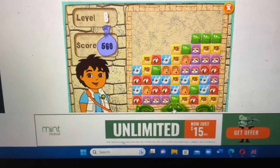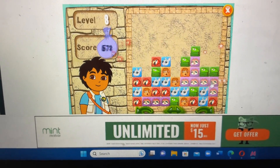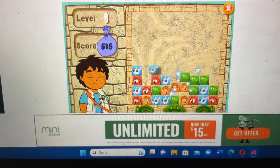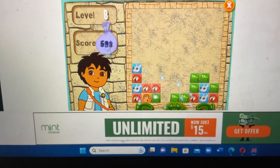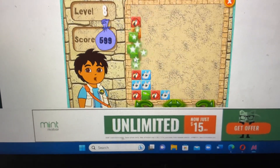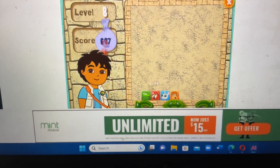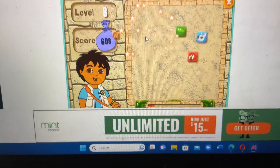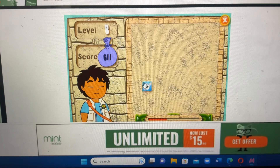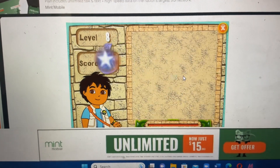Click on a group of blocks that are next to each other. Get rid of the jaguar, parrot, sloth, sloth, parrot, chinchilla, monkey, chinchilla, parrot, snake, snake, chinchilla. Parrot, monkey, parrot, monkey, parrot, snake, chinchilla. All right, you did great.